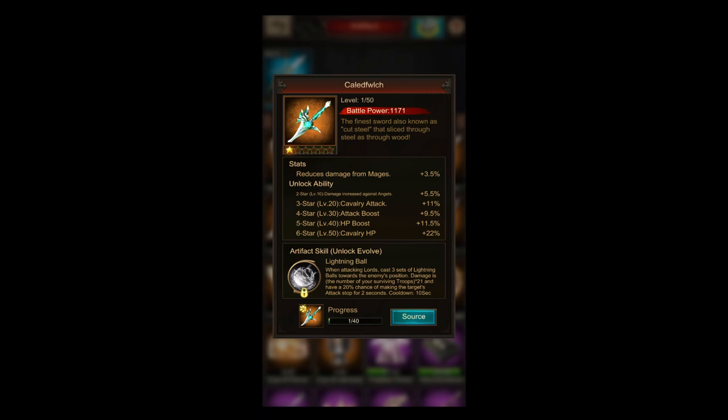The skill is called Lightning Ball. When attacking lords, cast three sets of lightning balls towards the enemy's position. Damage equals the number of your surviving troops at the time of the skill trigger times 21, with a 20% chance of making the target's attack stop for two seconds, and a cooldown of 10 seconds. When you hit a target, the battle usually breaks out — this costs three seconds — then the timer starts for the lightning ball skill.